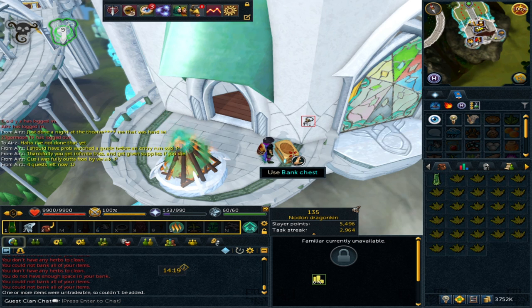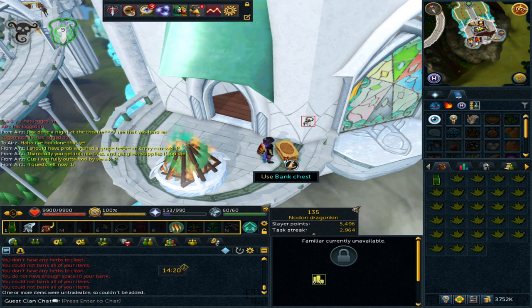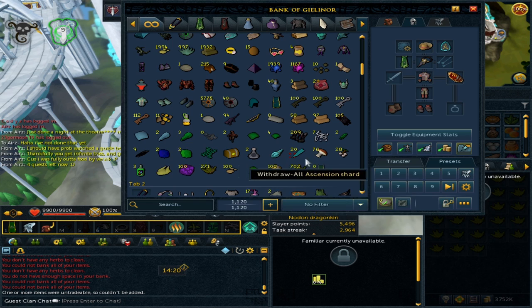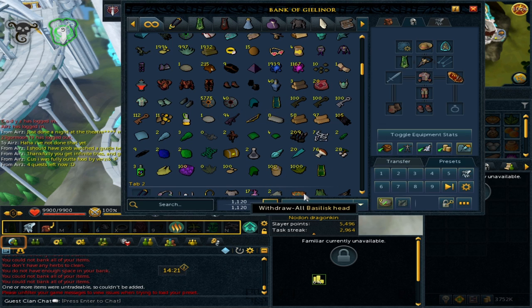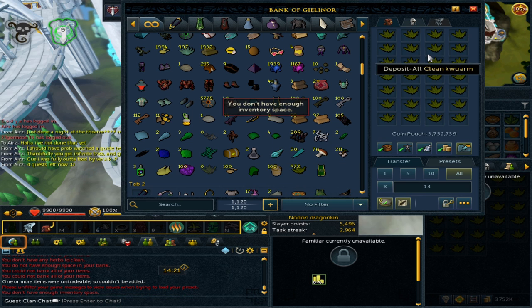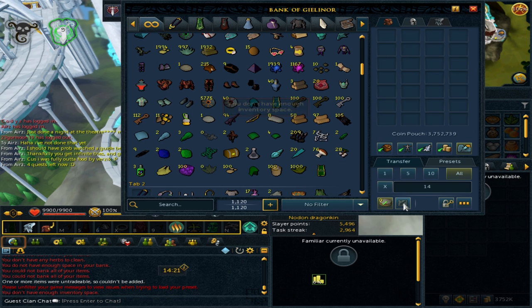Please make profit from Herblore, don't rush it — the cape is very good and useful but it's not overpowered enough to justify spending money rushing to 99. I'm going to finish off the grimy qualms, sell at the GE, and then go over how much profit I've made. That's the final one, and I'd say that was under 10 minutes — really quick once you get into a rhythm.